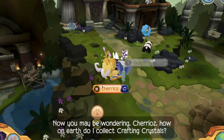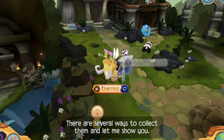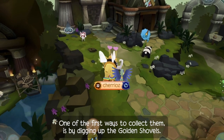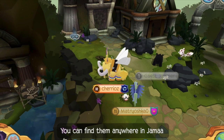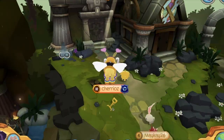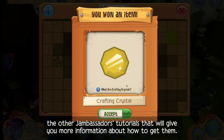You may be wondering, how on earth do I collect crafting crystals? It's quite simple — there are several ways to collect them. One of the first ways is by digging up the golden shovels. You can find them anywhere in Jamaa, and they have the possibility of giving you red, yellow, and blue. If you want to learn more about the golden shovels, make sure you check out the other Jambassadors tutorials for more information on how to get them.